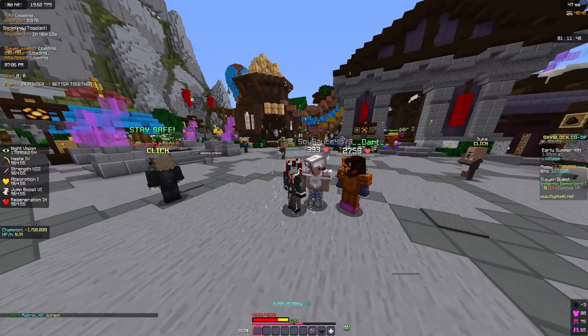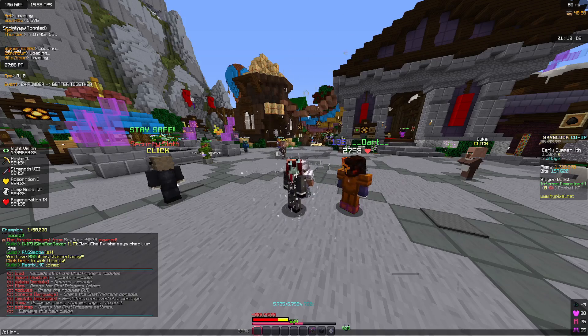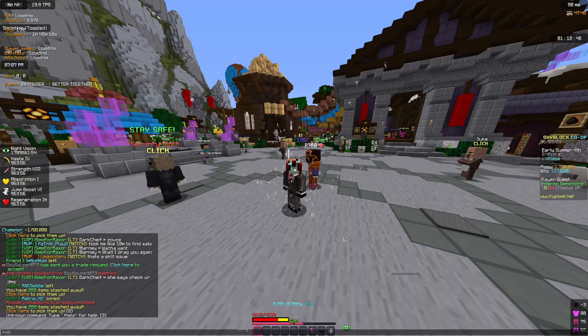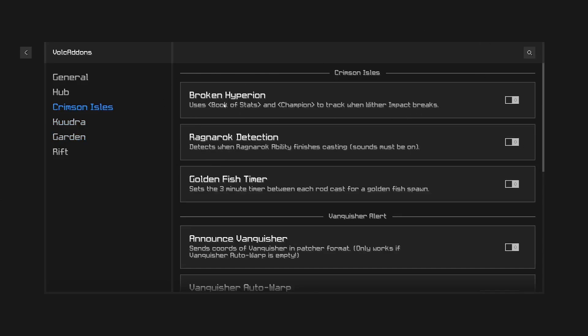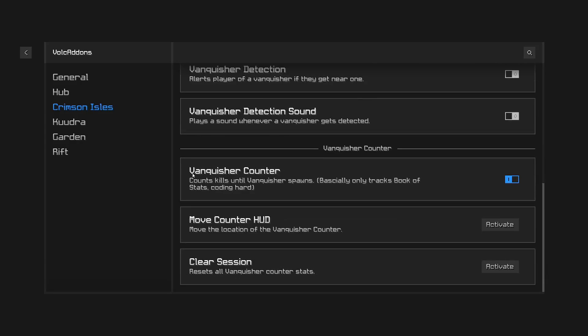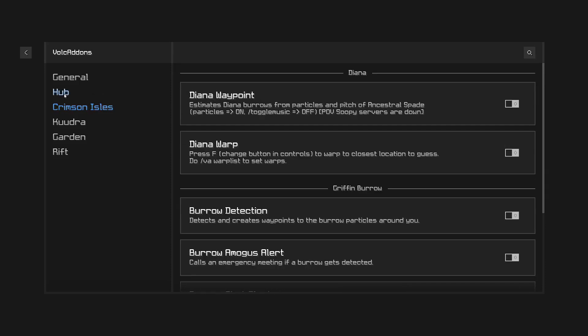The last mod is Bulk Add-ons, which is another ChatTriggers module. You do slash ct import bulk add-ons to install it, then slash bulk to access it. It already has a rift mod ready even though rift isn't out yet. For garden players it has composter alerts, garden tab display, and a move visitors HUD. For crimson isles it has a broken hyperion tracker, which is very nice for slayer players since your hyperion breaks a lot doing void blooms and blazes. There's also a vanquisher counter similar to a zealot counter.